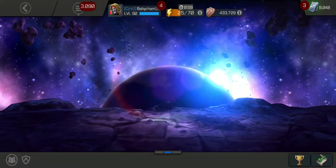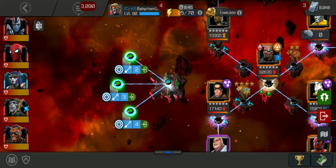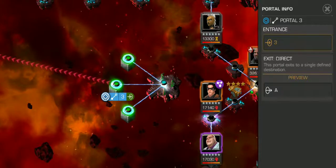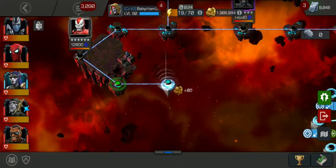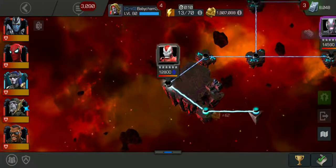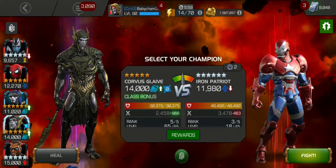We're going to get into some quick fights to show the best method of using him because of his Glaive Charges. He starts with 20 Glaive Charges, and what you want to do — instead of doing the standard 5-hit combo of medium, light, medium, triple light — you want to keep it to three or four hit combos: medium, light, light, medium or medium, light, medium. This is going to give you the most damage possible.